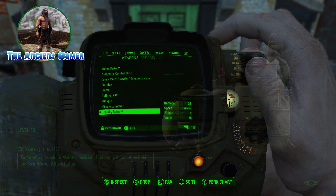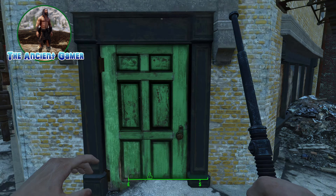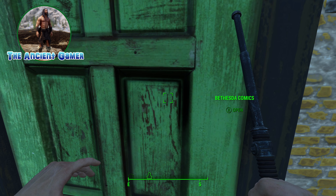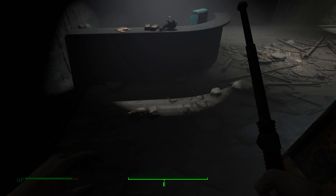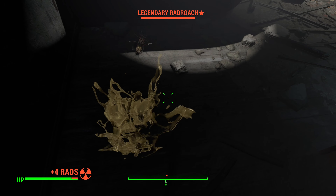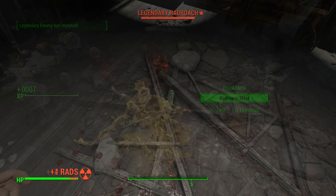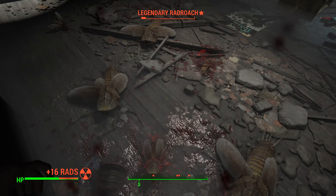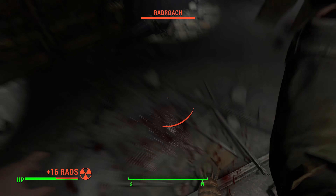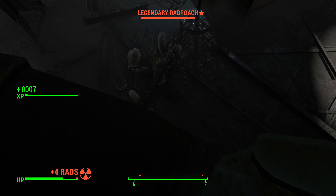I would suggest having a melee weapon ready to go — all I had was a security baton, but it worked. Also bring some Rad-X, Rad-Away, and a couple of stim packs, because once you get in here you're going to be attacked by massive swarms of rad roaches that protect the place. When I say massive waves, I mean they just keep coming and coming — all you can do is sit back and keep swinging. Right when you think you've got them knocked out, another wave comes at you.